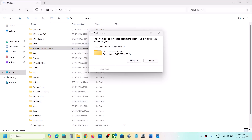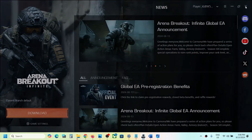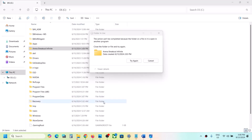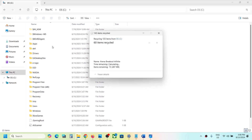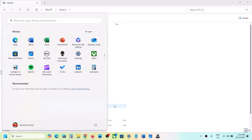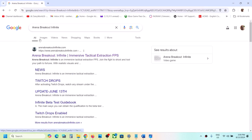Close the launcher — exit launcher and confirm. Once you close the launcher, you can try to delete the game folder. Once it is deleted, restart your computer. After the restart, once the folder is deleted, you can proceed to reinstall.